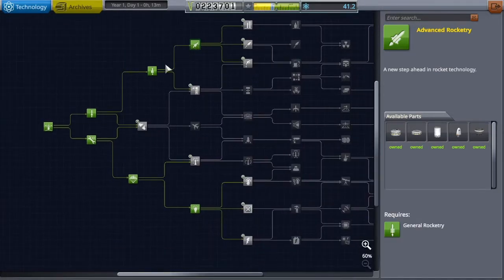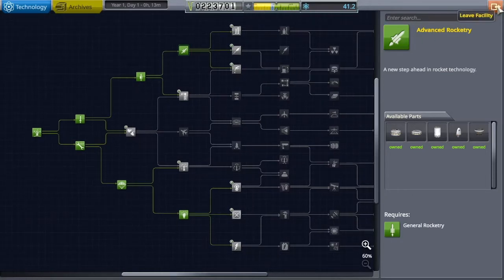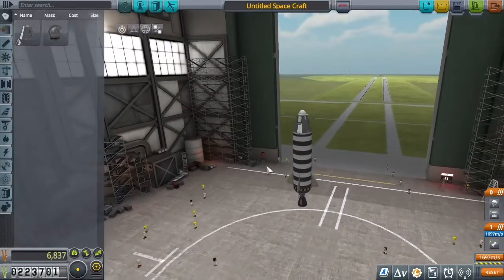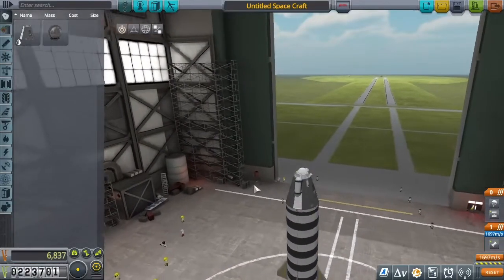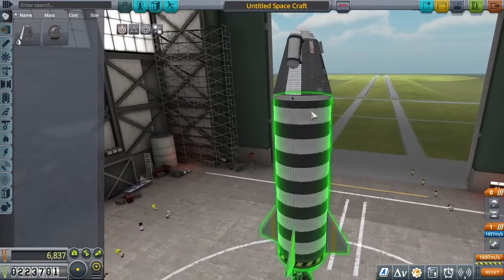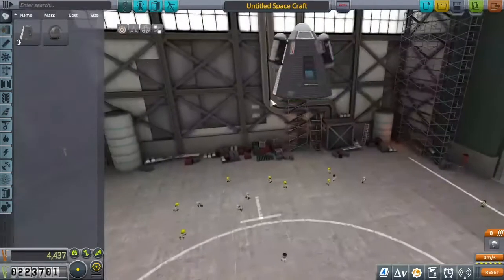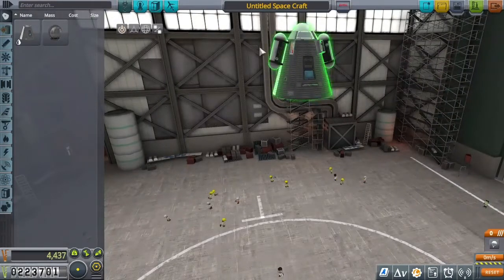Just for fun, there are a couple of different ways you can build this rocket. I'll go through the rocket design here a little bit. I'm going to pull that off because we're going to completely rebuild this, but our science package is still pretty good — we're going to leave that in place.